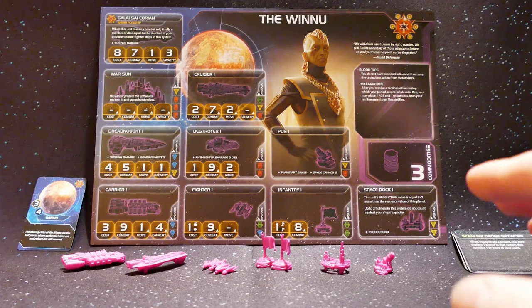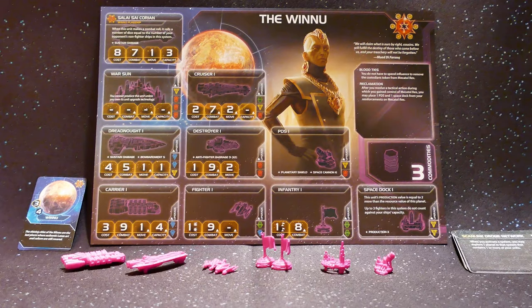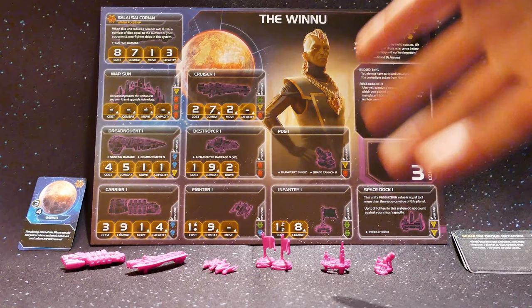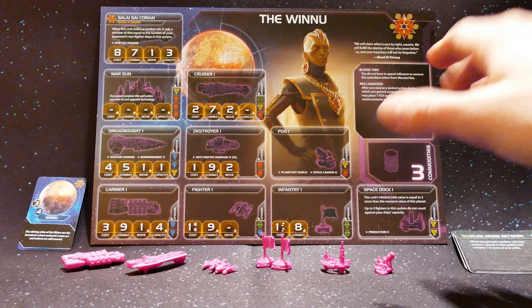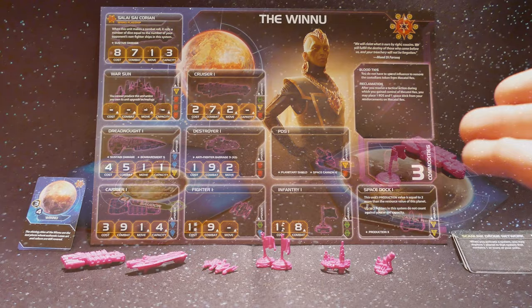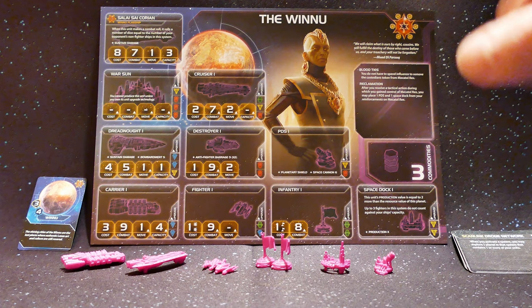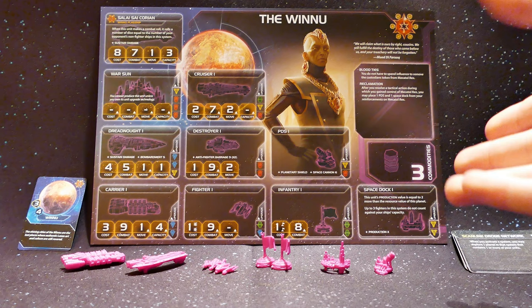The real bread and butter of the Winu comes with their focus on Mechatol Rex itself. First, Blood Ties: you do not have to spend influence to remove the custodian's token from Mechatol Rex — the Winaren custodians allow their brothers to enter without proving themselves. They also have the powerful ability Reclamation: after you gain control of Mechatol Rex via a tactical action, you can place one PDS or one space dock from your reinforcements on Mechatol Rex, immediately fortifying your position.